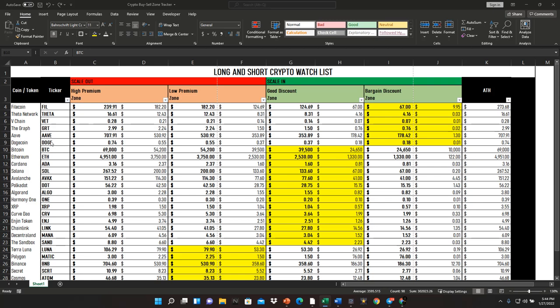The next level up — a good discount zone — includes coins like Bitcoin, Ethereum, Cardano, Solana, Avalanche, Polkadot, Algorand, Harmony One, XRP, Curve DAO, Enjin Token, Chainlink, Decentraland, and Sandbox. All of these are in high discount zones where you want to start to scale in. If price falls from here you're scaling in a little more, and once price turns around that's where you'll start to see profits. Even if it drops to a bargain discount zone it'll push its way back through to a premium zone eventually — that's where you take your profits initially.